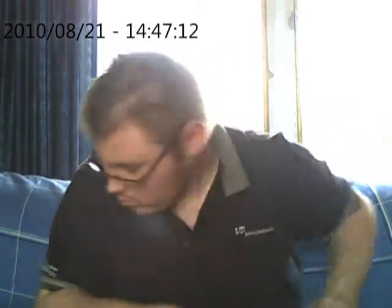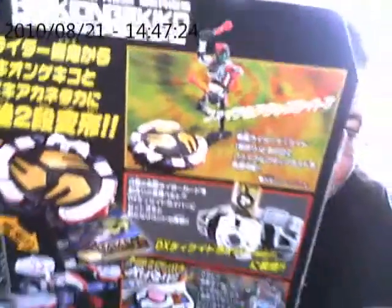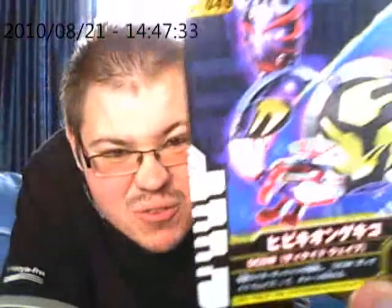I'm gonna take the box. On the back of the box, it basically just shows Decade pounding on Hibiki with his own Ongeki Bo Rekka. And of course the card, which actually does have both forms, and the Takeshi logo, which is the Hibiki symbol that they use for the show.